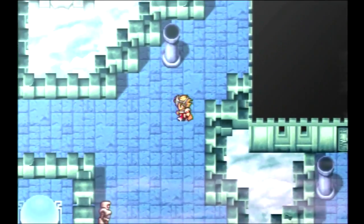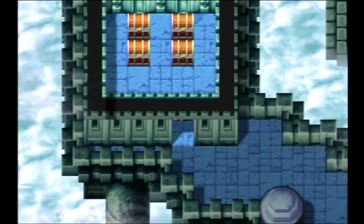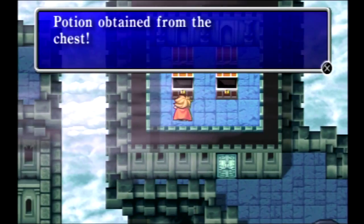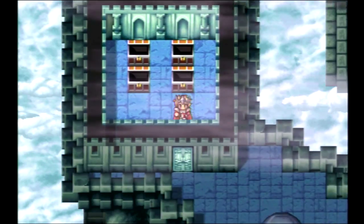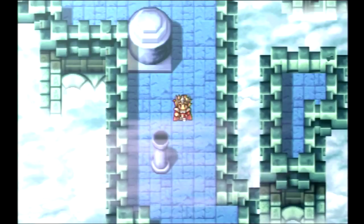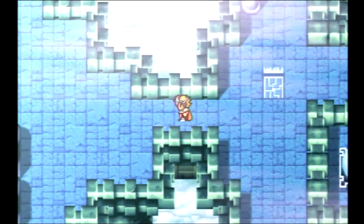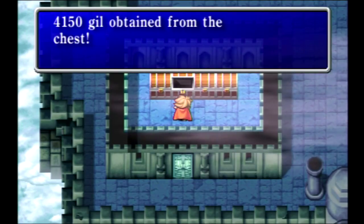I get that when they did the remakes they basically did a perfect translation in terms of porting over exactly what was in each of the chests, but you'd think they would change the contents of some of these chests to better items like X-Potions or other stuff that's actually useful at this point. I am getting really sick of these random encounters — I'm tired of fighting the same enemies over and over and this encounter rate is ridiculous. Luckily we're almost done.